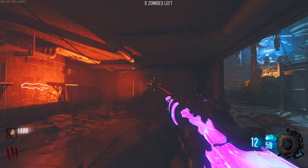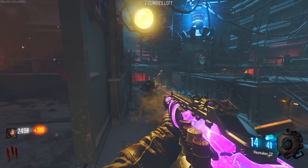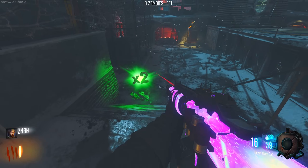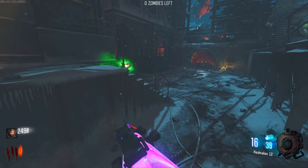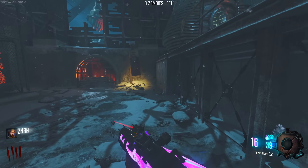Let's get some headshots and we will go and turn on that power. A lot of perks to go through. Double points right at the end of the round - I cannot escape it on any map, but at least we didn't accidentally pick it up.